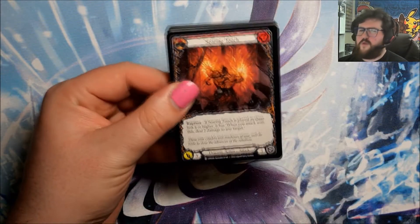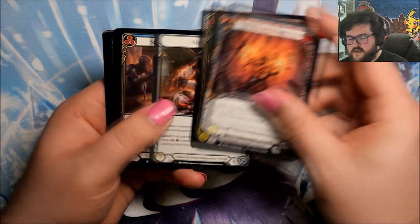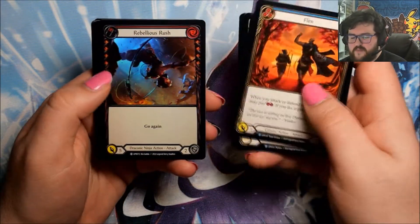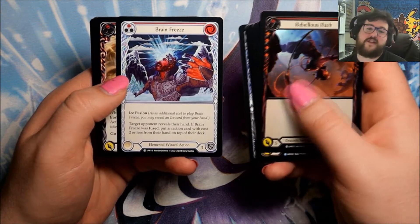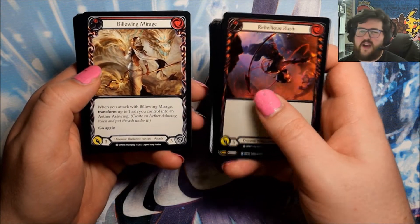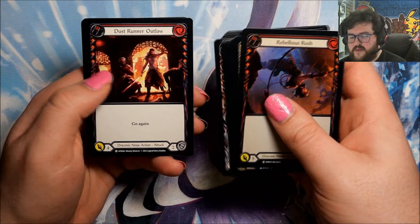From speaking to people who've already opened boxes, I think every box has at least one Cold Foil — no one has opened a box without any yet. We've got Strategic Planning, a Flex, a Foil Rebellious Rush, and Brain Freeze — which is also a Magic card name! We seem to be getting duplicate rares and duplicate foils, but because of the three different color versions, they're probably actually different cards.